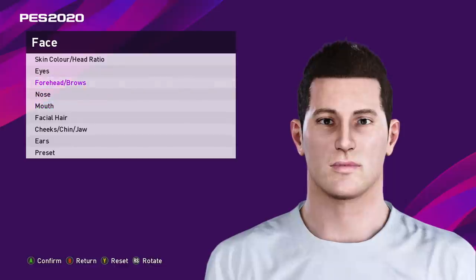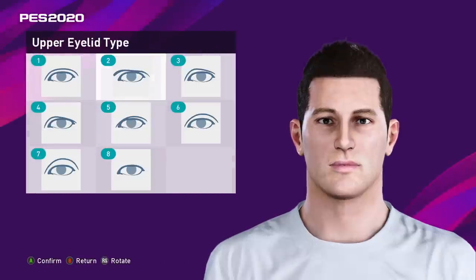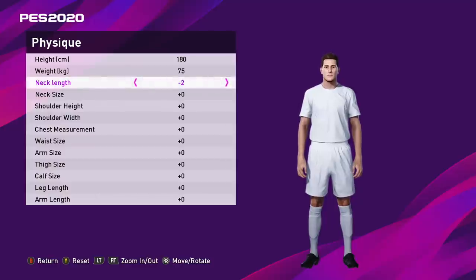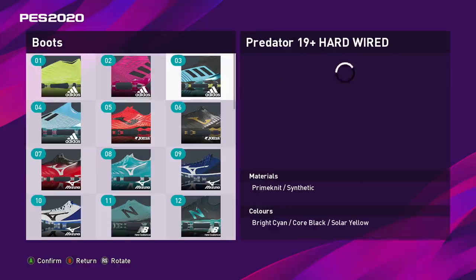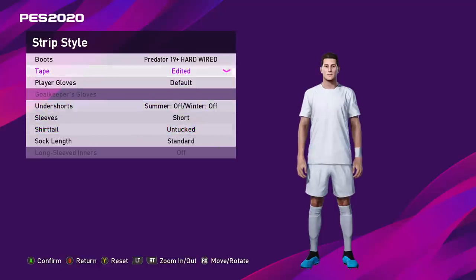PES does have in-depth customization for your player, though FIFA 20's customization is probably a lot better. There are quite a few options to change and mess around with — hairstyles, height, weight stats. There's even an option to make his neck absurdly short or long, or broad or narrow, which is hilarious and a bit weird but I'm not going to mess with that. PES also has Adidas boots — we're going with the Predator 19 Plus Hardwired. Adding a wrist tape on his left arm, and shirt untucked because tucked-in shirts don't look good at all.